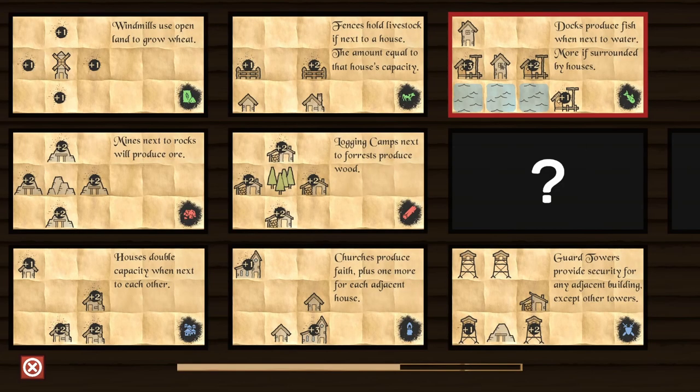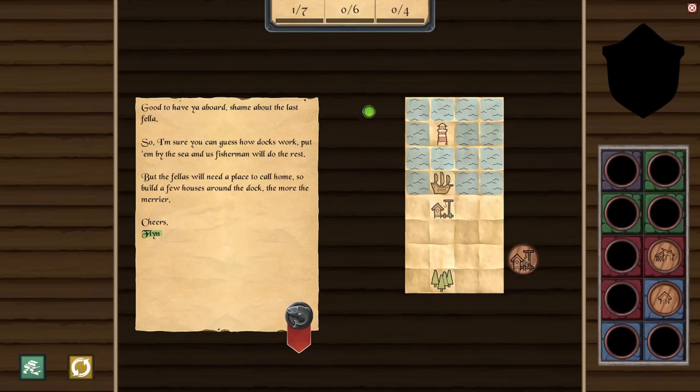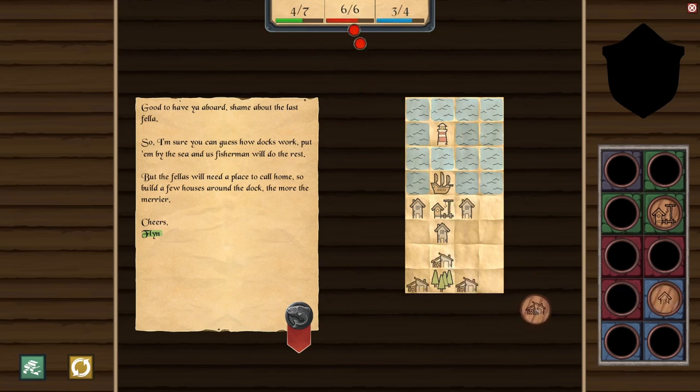So docks go on the water, but then houses go near the dock. Docks produce fish when next to the water — more if surrounded by houses. So we probably want to build a dock first. It builds a little ship — nice. I do like the look of this game; it's got a very simple look to it. It could maybe do with some polish here and there — these corners are sharp. But I do really like the simple, pen-and-paper nature of this. Let's throw down some houses near this dock.